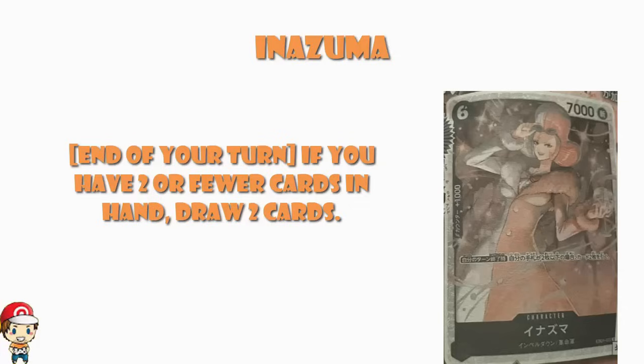But if you can empty out your hand entirely and get two of these on the field, end of your turn you draw until you've got two cards in hand. Then the other one activates and you've still got two or fewer cards in hand, so you get to draw two more cards — four in total. That's kind of nuts. But regardless, even if you've got one of these out and you're drawing two extra cards, that's really good.